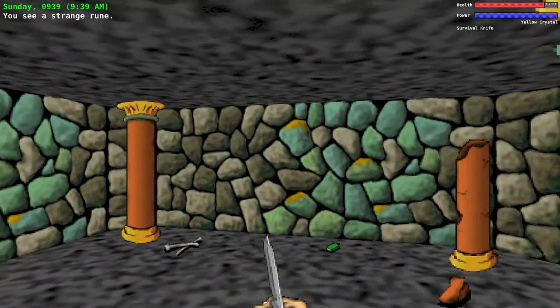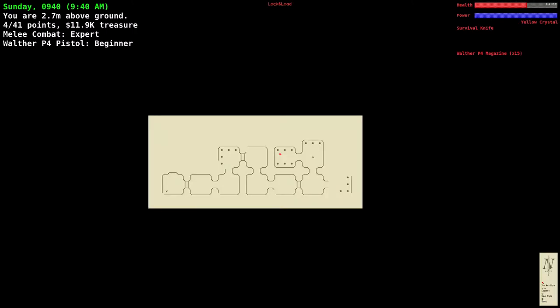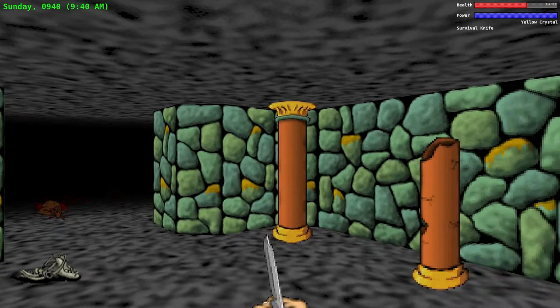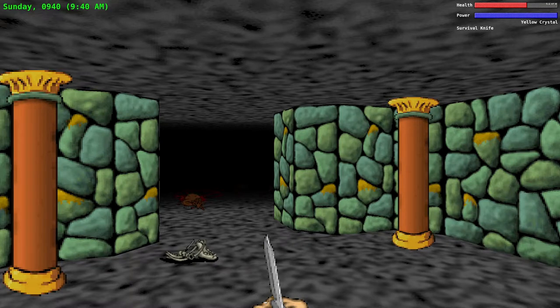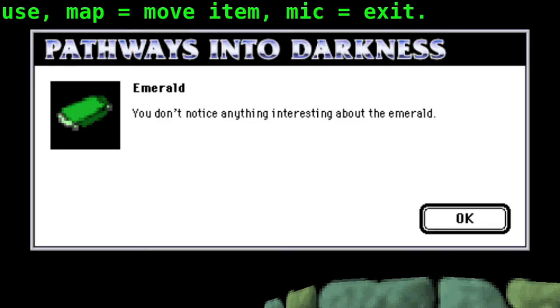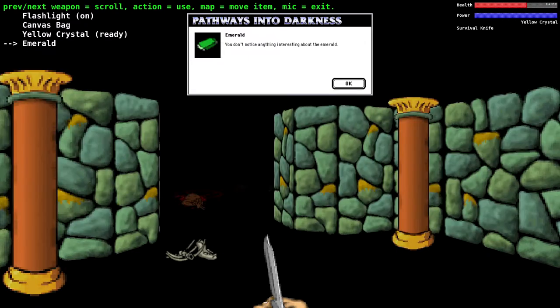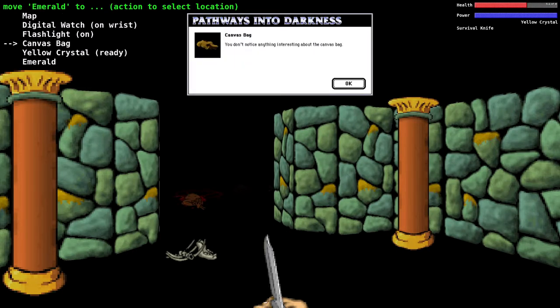Here's an emerald — taken. We got another point. You can see on the top left we have four out of 41 points, and at the top right we now have a maximum of eight hit points. Our hit points were at 5.1 out of six before we picked it up, so we don't get those two hit points right away — we need to rest. Looking at the item description for this emerald, it says 'you don't notice anything interesting about the emerald.' The official hint book just says 'pretty, pretty, and green.'